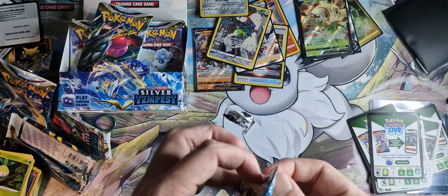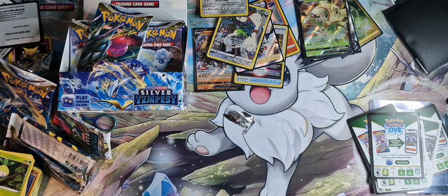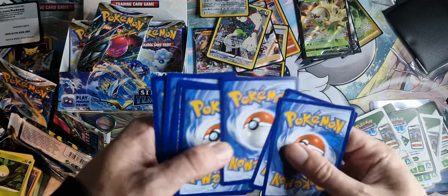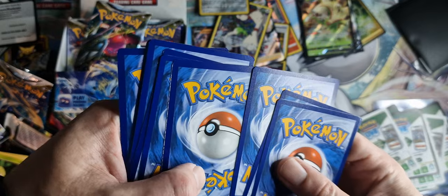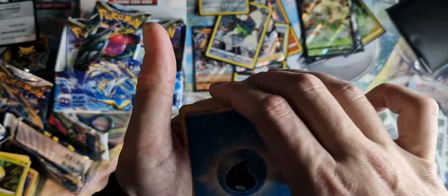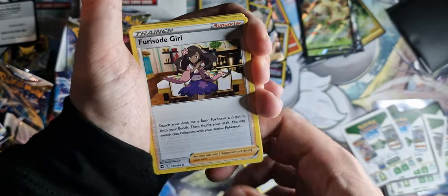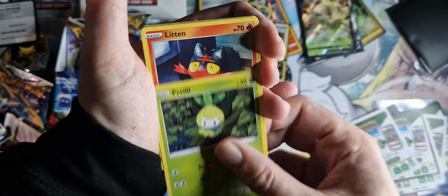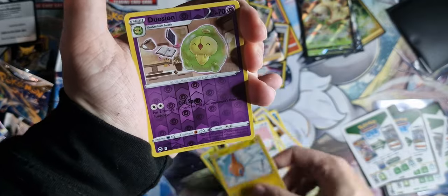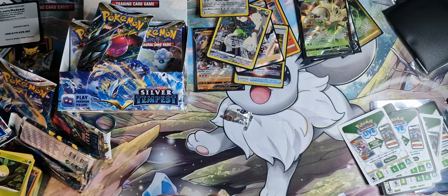So we've got some luck so far, but just not that one card we need to make all of this worthwhile. We've probably just broke even so far. Look at the state of this pack — I think that's just the water energy card there. Mi Tang, Furious Foul Gale, Lopunny, Petalil, Litten, Murkrow, Swablu, Rotom, Geo Ocean reverse holo, and a Hisuian Braviary.